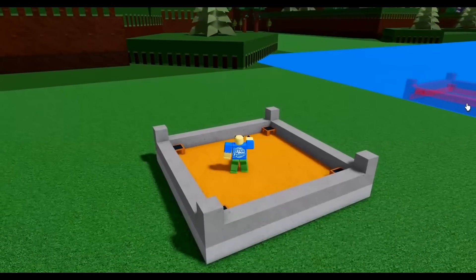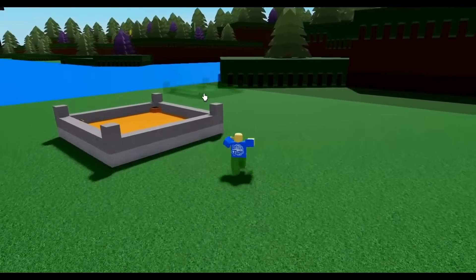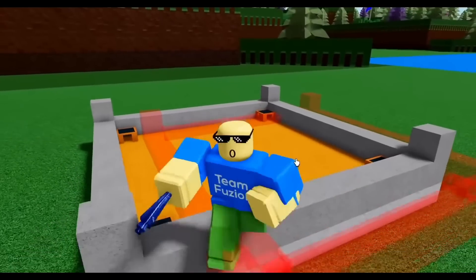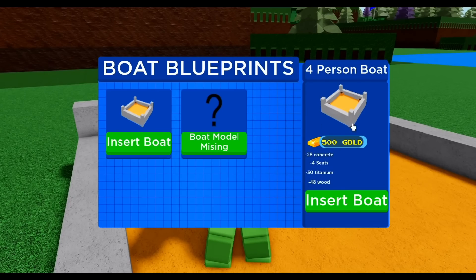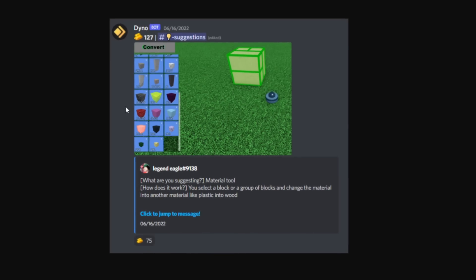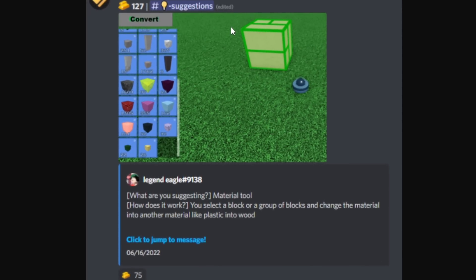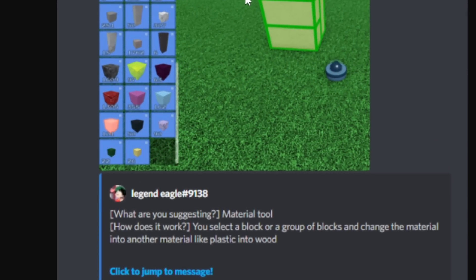This is what I imagine Chill Thrill was planning for the blueprint tool. You can place as many as you want but it costs 500 gold every single time, and you need the required materials. The material tool is actually more likely to get added than the blueprint tool because it has been a year since the blueprint was uploaded and we haven't seen anything with it yet.